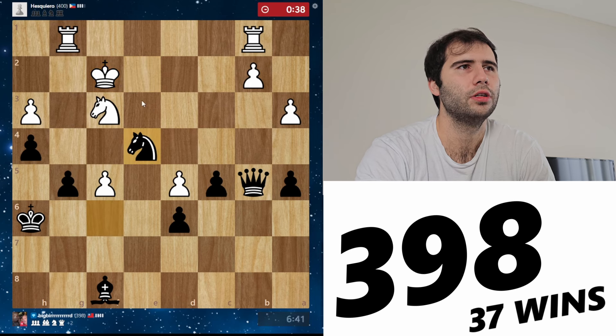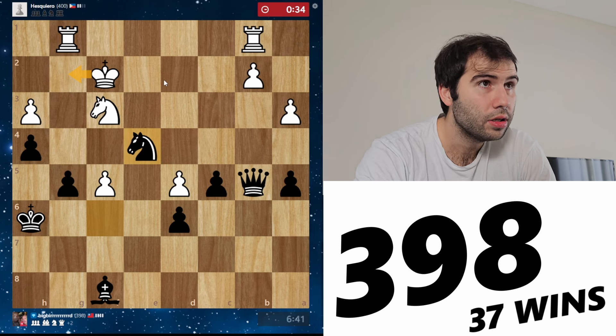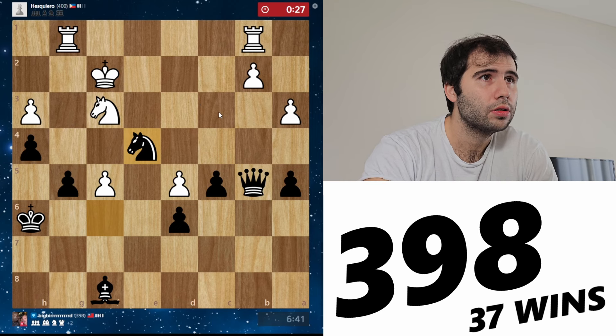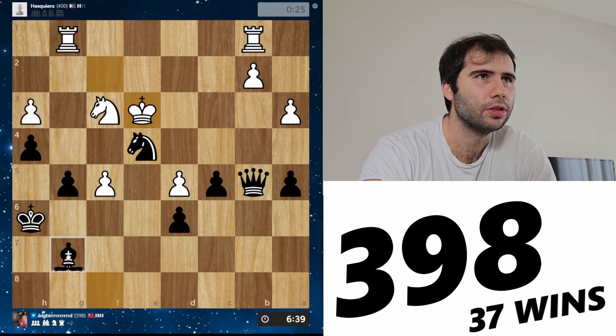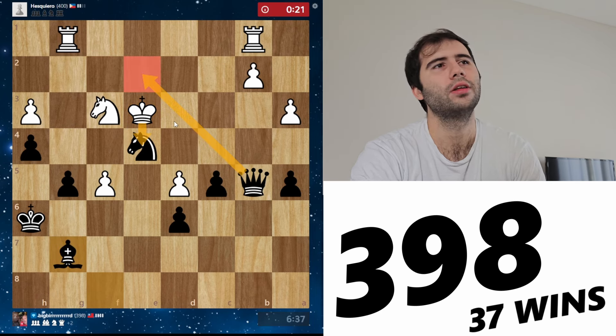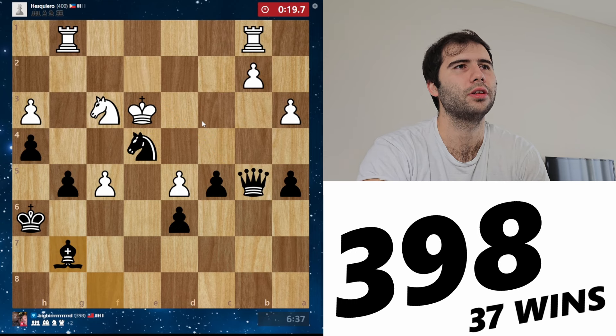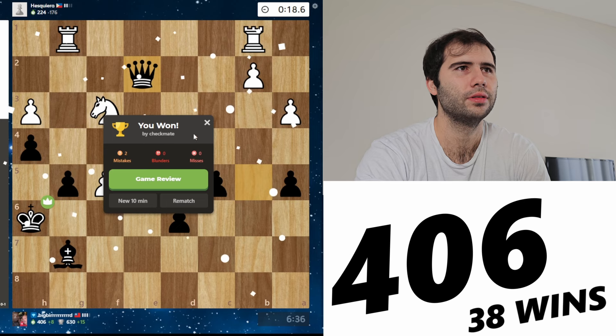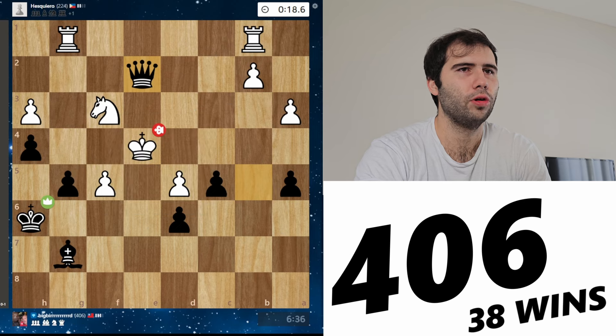We'll play knight e4. Is he going to keep running? He needs to run into the fire with king e3. I've got a very sneaky trick here — I'm going to play bishop g7. He takes, and then I go for mate. He can't resist a knight. There we go.